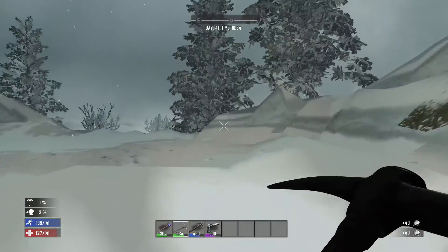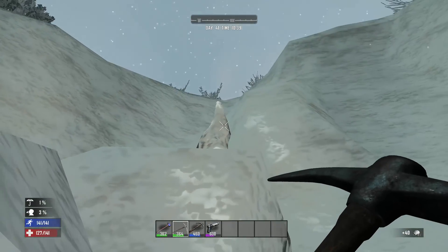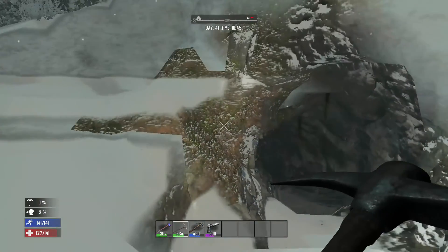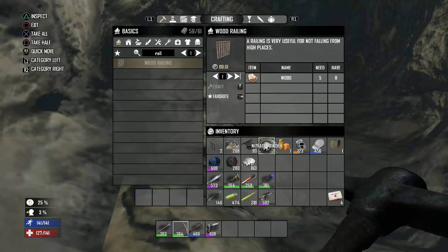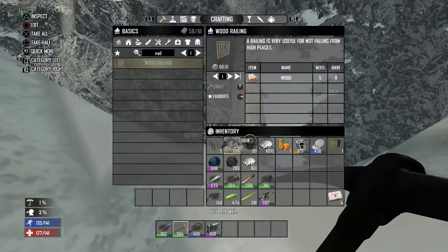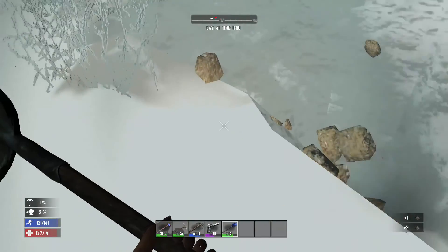I probably should have eaten and drank before I left - we're down to 3%. There's a dead body. The cave system is emptied out. How many did we get? 1,160! That is a good amount. So we need to match that in coal on the way back. The player character is hungry and thirsty, so I'll shovel up some snow before we head off.